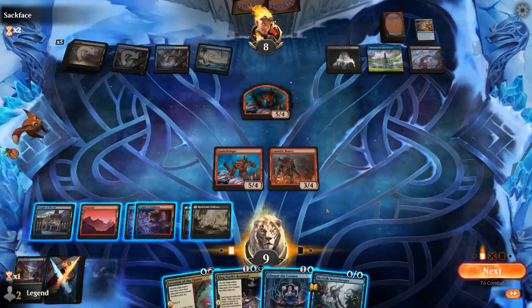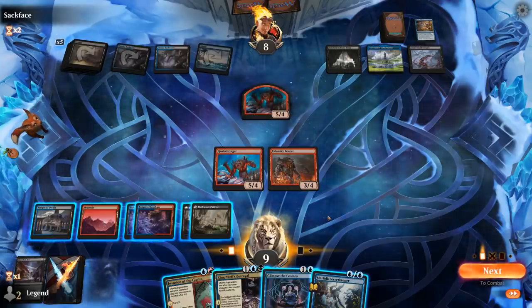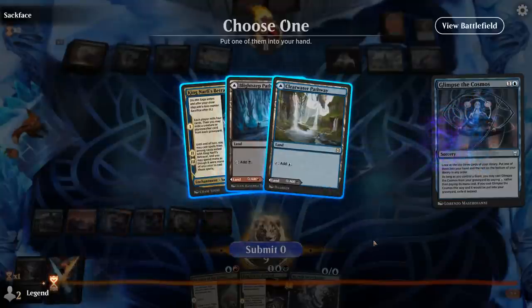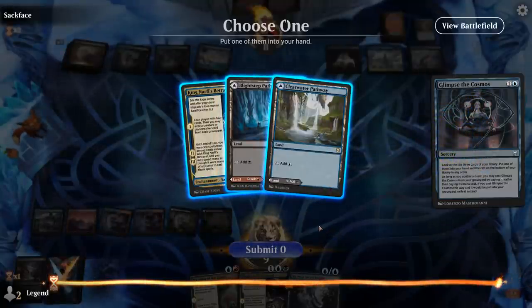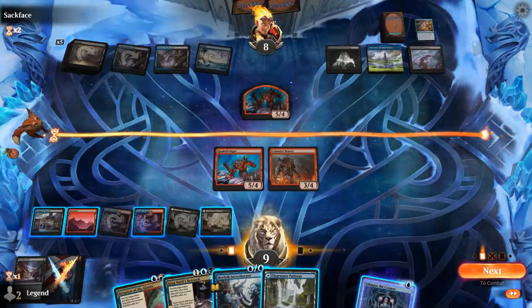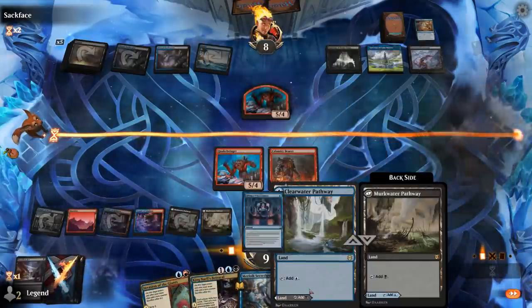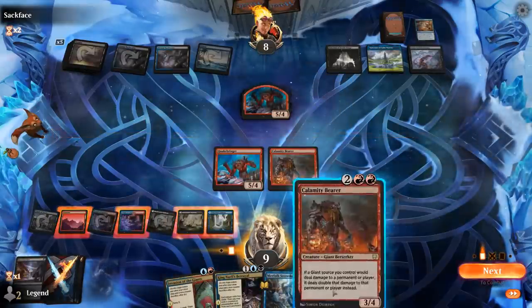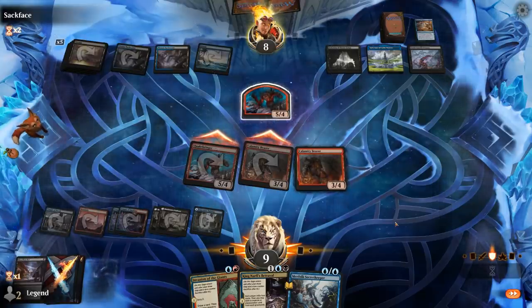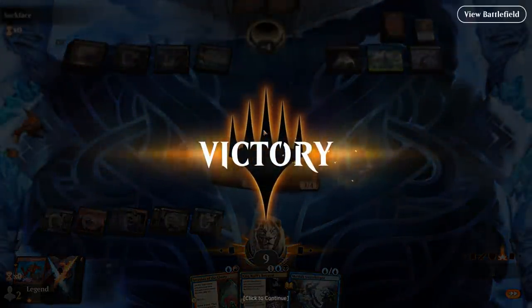Our opponent is at eight. Can we find removal for Quakebringer? Don't quite have enough for King Narfi's Betrayal to get back an extra Calamity Bearer, which would be lethal. So instead we'll Glimpse — if we find Stomp, we can finish the opponent off. Find another Betrayal or Land — I don't mind an extra land here. We can mill with Secret Keeper or replay Glimpse first. Another Calamity Bearer should do it now — this gets quadrupled damage output. One creature goes unblocked, so that should be 12 damage from Calamity Bearer to close out the game. A close one against the control deck, which failed to find another answer for our Quakebringer and Calamity Bearer.